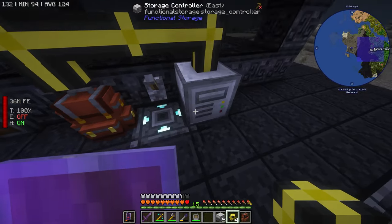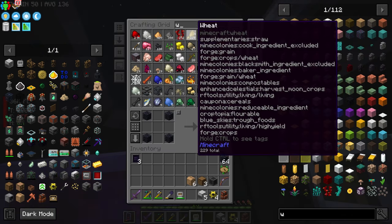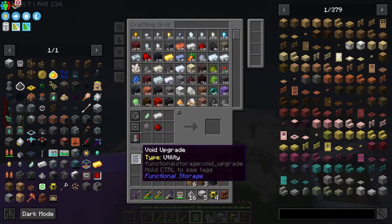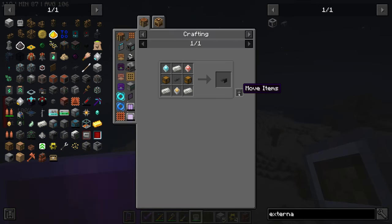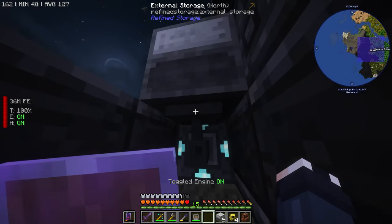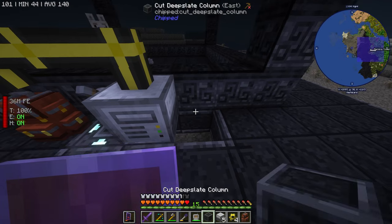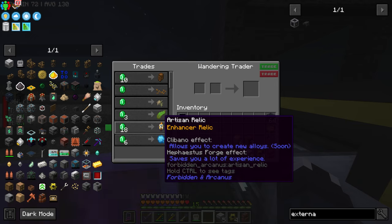This will pipe things back into our system once we activate it. Under here we want an external storage again — construction core. We're out of basic processors, so we'll make some more. Now we set this up as external storage, set priority to 10, and we'll put drawers here too so the mob spawner can store items externally.